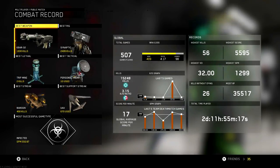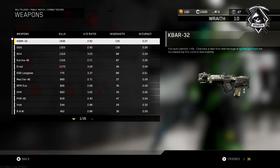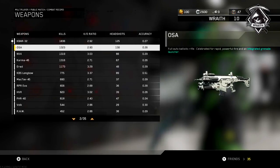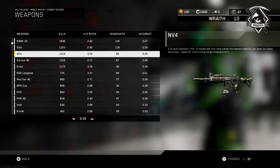26 kill streaks is my longest — I'm kind of surprised I haven't gotten a nuclear yet. I'm gonna have to start going for that. Let's take a look in detail at my weapons. My K-Bar is my most used with 1800, about 500 kills ahead of my next most, which is the OSA. I'm kind of surprised the OSA is number two, but I guess I do use that gun — it really acts more as an SMG than an AR. And the V4, no surprise there — that's probably the best gun in the game.